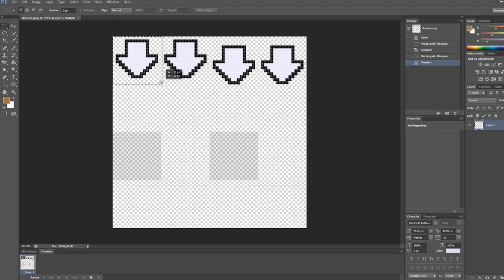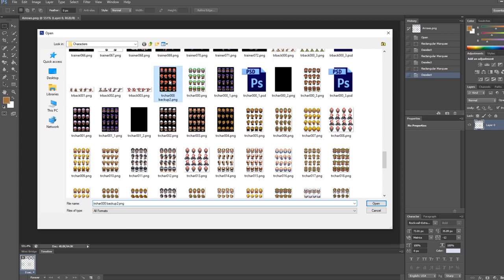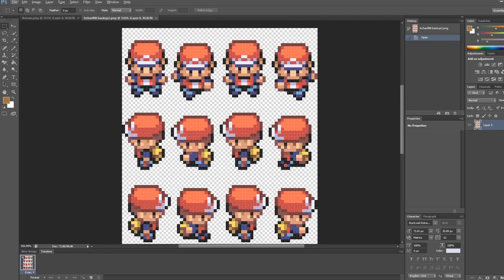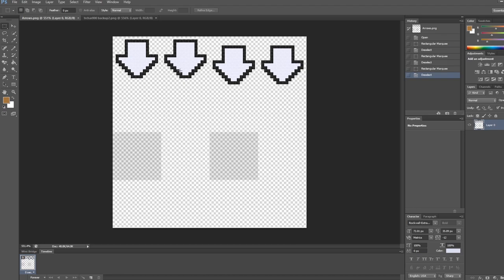Each of these arrows is a 32 by 32 sprite. The two on the left are higher up and the two on the right are lower. It's meant to work like other character sprites - similar to the walking downward animation. The arrow only has two unique frames with two duplicates. The first frame is up, the second is four pixels lower, and it bounces up and down forever - but only while moving downward.